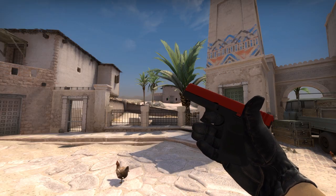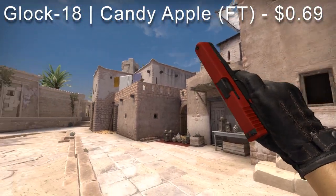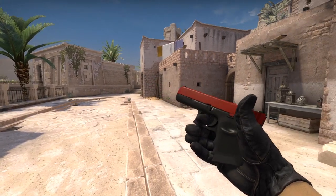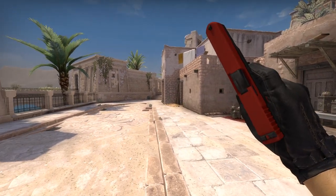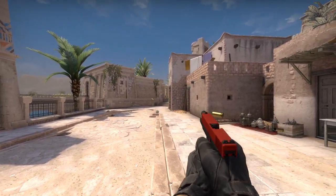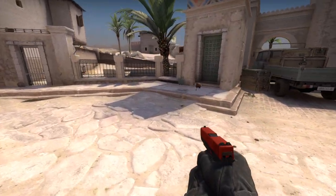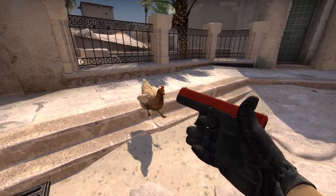Over on the T side, we have the Glock 18 Candy Apple going for $0.69. It's a very simplistic looking skin yet it's really nice because black and red always go well together. This one is so simple yet it works really well on the gun — the red is the main focal point of the Candy Apple and it looks great on the Glock itself.